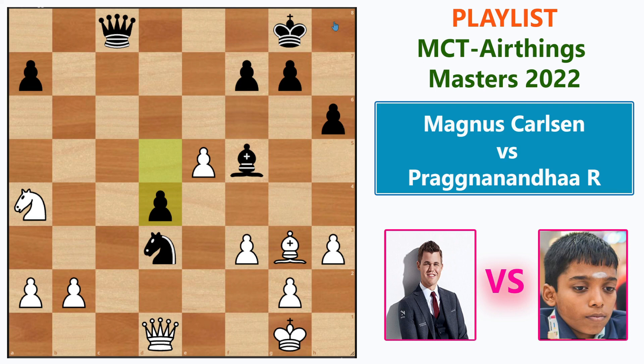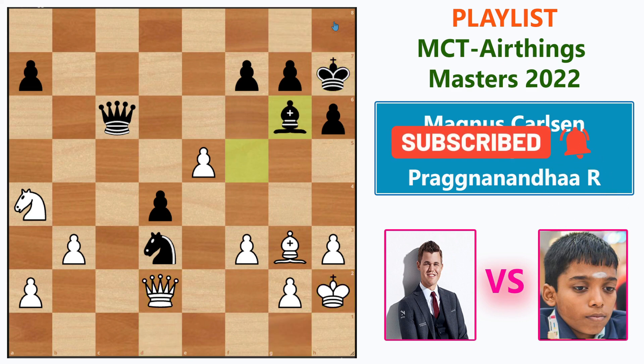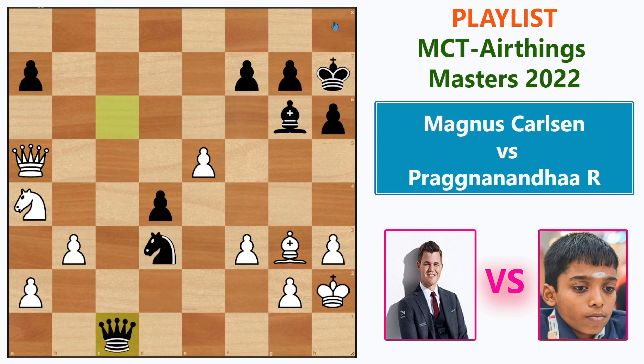The game continued: b3, Queen c6, Queen d2, King h7, King h2, Bishop g6, Queen a5, Queen c1 — Magnus is targeting Pragg's weaknesses. On the other hand, Pragg is directly going after the king. Queen c7 and then going after the pawn — that's not the right way to play the position.